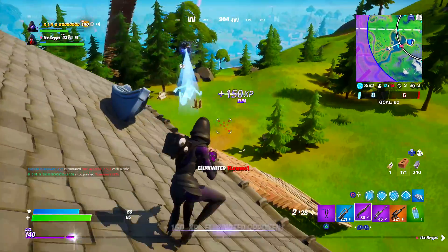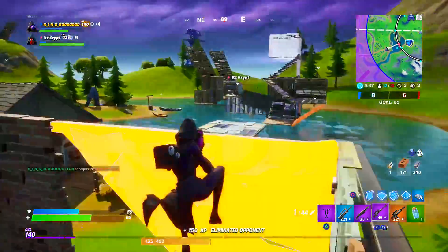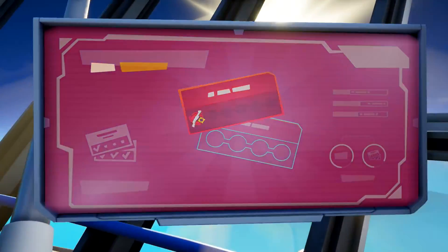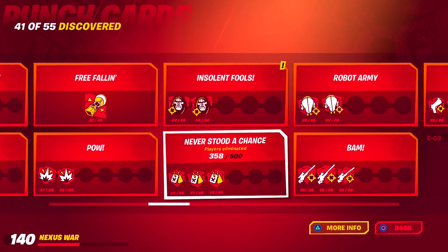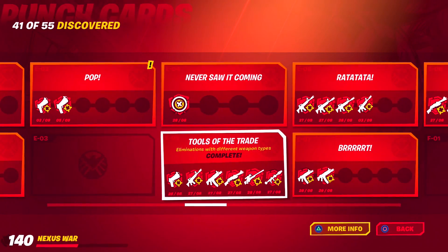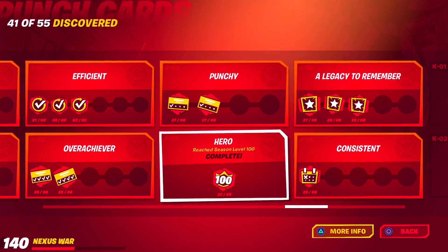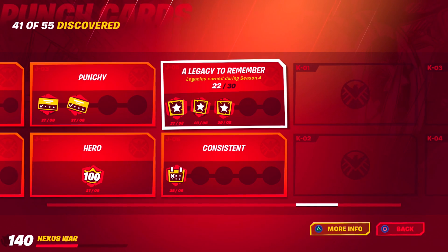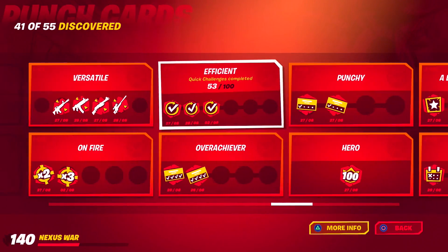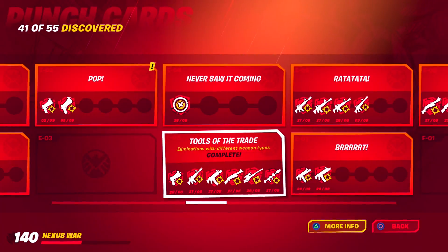On top of these two types of challenges nearly getting us to level 100 on their own, we also have punch cards. Each stamp on a punch card rewards 15,000 XP, with stamp requirements varying depending on what the punch card revolves around. Some punch cards are singular — like reaching level 100 — while others have up to 6 stamps you can progress through. The challenges naturally get harder the more stamps you earn on an individual punch card.